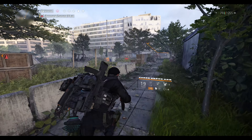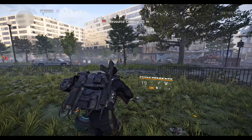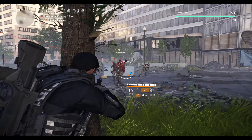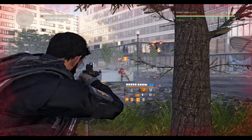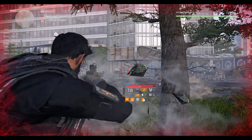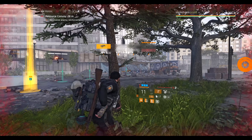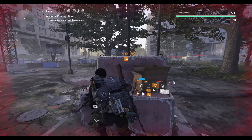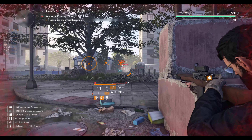All you've got to do is get to the resource convoy and complete it. How fast you can complete these depends on where the NPCs are spawning — sometimes they spawn right in front of you, sometimes they run towards you. If you're really lucky you'll get one like later in the video where they're coming out of a manhole cover and you can just kill them really fast.